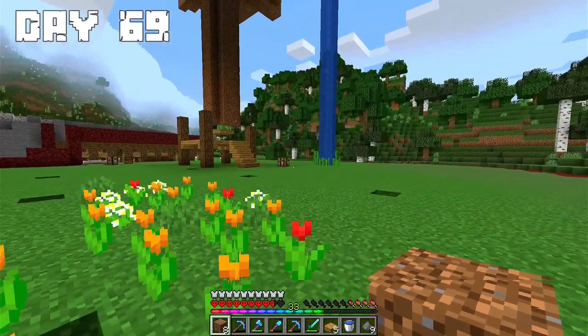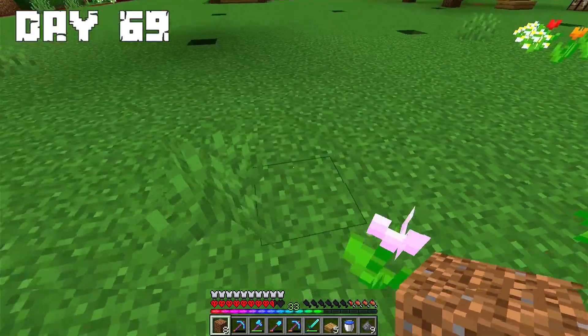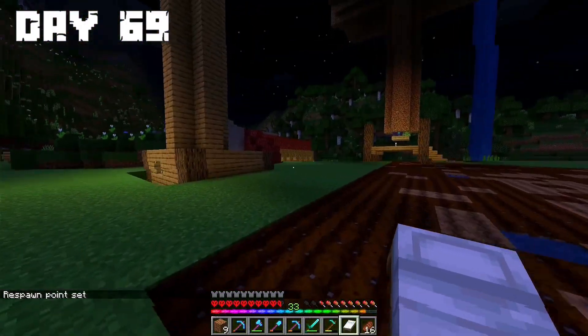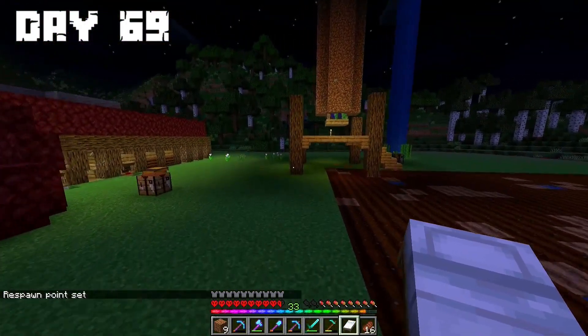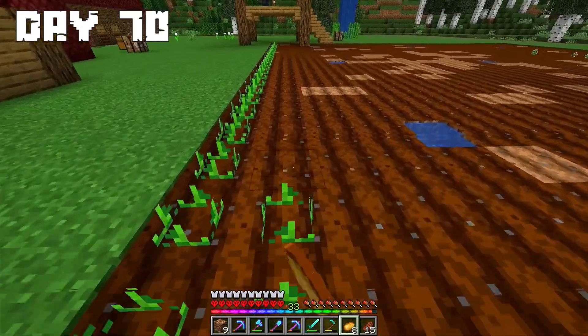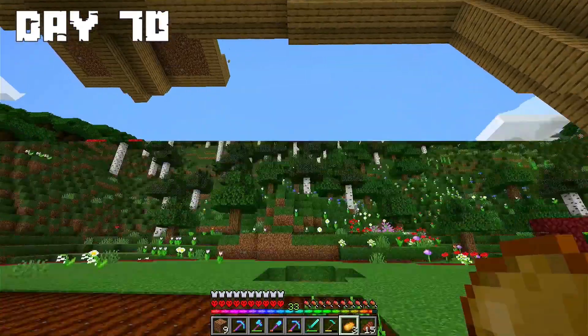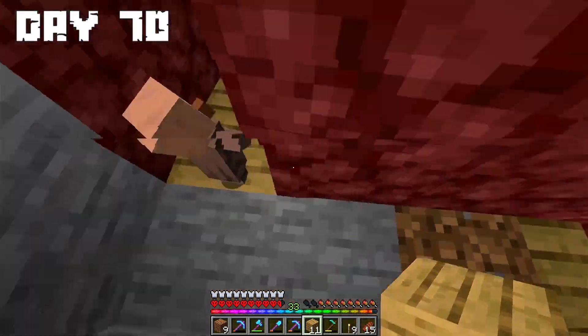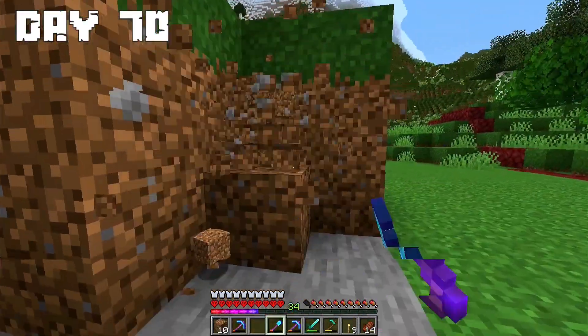Day 69: On this day I decided to make a huge farming area. I started to transform the dirt, finished transforming all pieces, and the night arrived. Day 70: I started planting all the crops I have. I took a few more villagers to the trading area. The rest of the day I did terraforming.